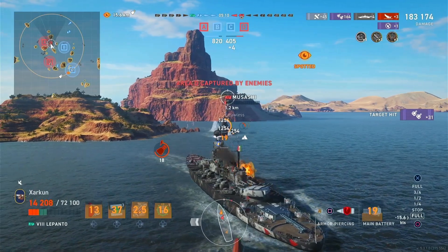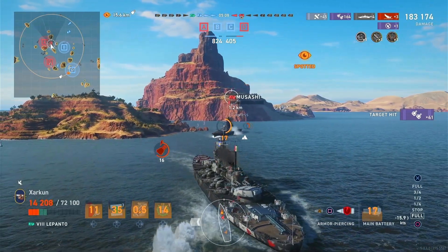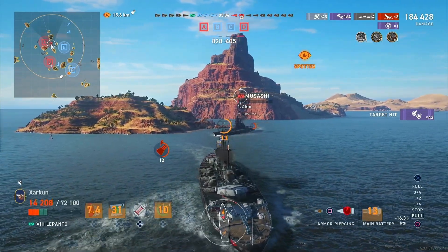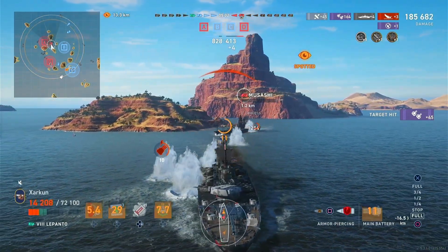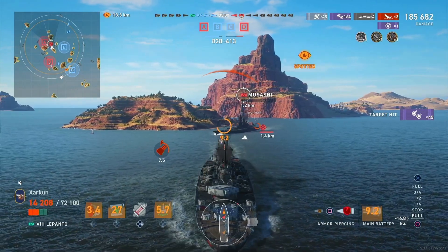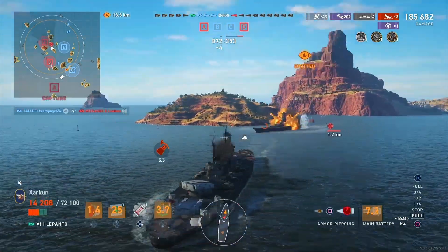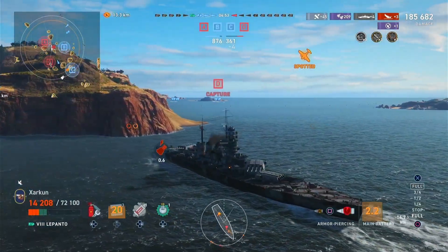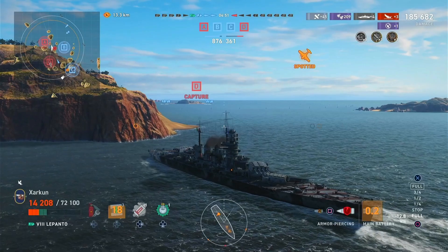Musashi does a good number to us, but we are heavily armored. He can overmatch our bow, but we can angle our side plating against him quite effectively. You can see these SAP secondaries threatening to take him down, doing 1,200 damage practically every time they hit. One of our teammates finishes him off, and that just leaves the final enemy destroyer.